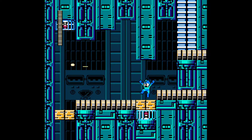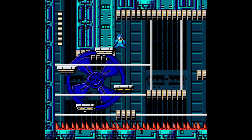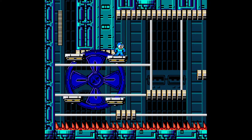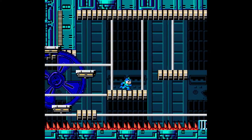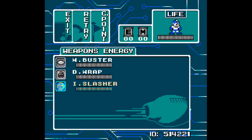This is an interesting combo here — disappearing blocks with the fence. I don't think I've seen that combo yet, actually. And this is interesting. I will just go on forever there. Ooh, what else do we have? Just the Wrap and the Ice Slasher.